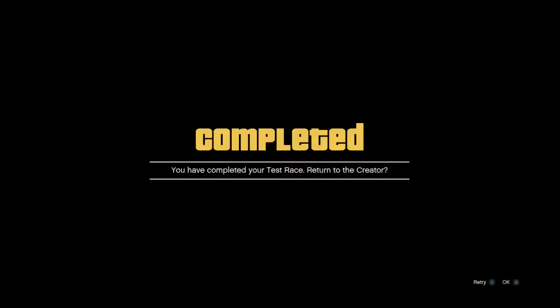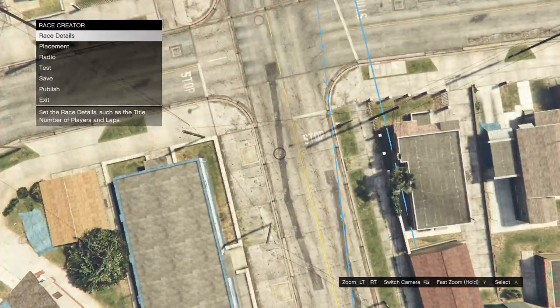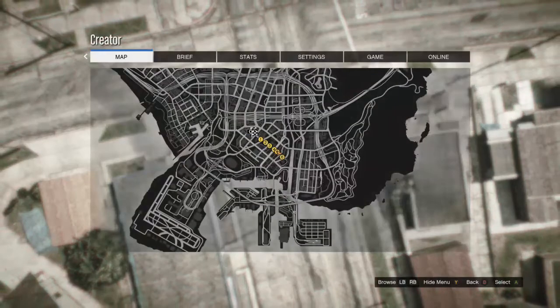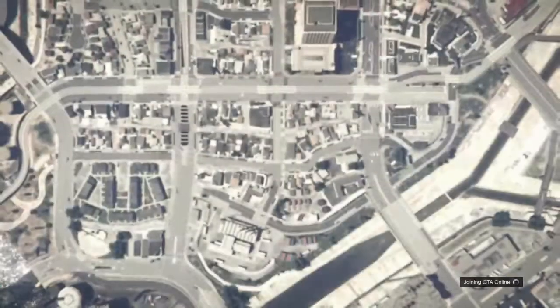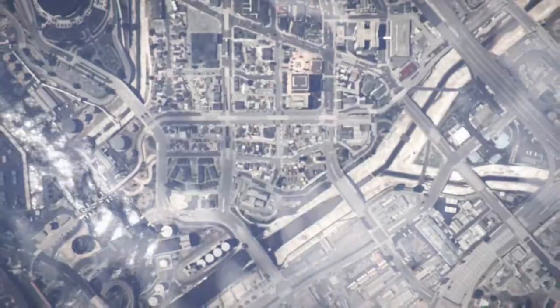After you complete your test race, it's going to say 'You have completed your test race — return to Creator.' All you want to click is OK. You don't have to press any other buttons. When you press OK, it's going to spawn you up above your race. Then press start, go into online, go into choose character, and we will be deleting the female character that we just created.